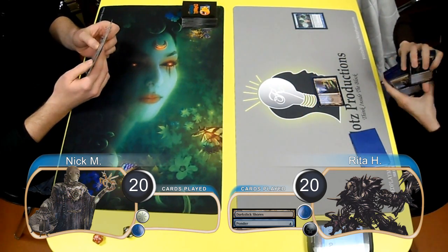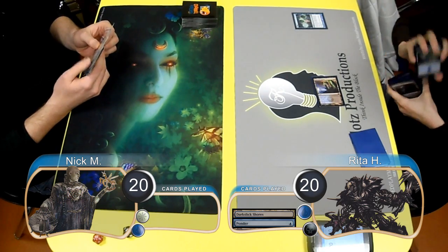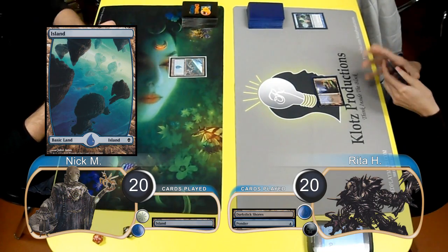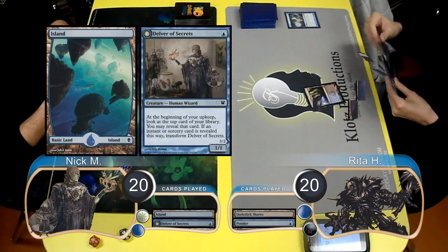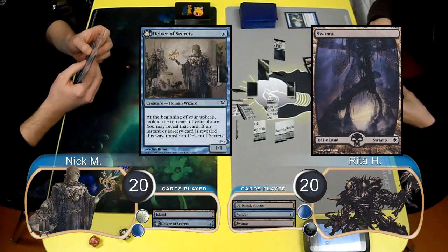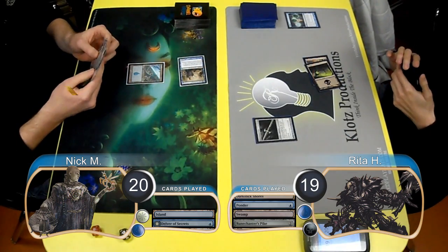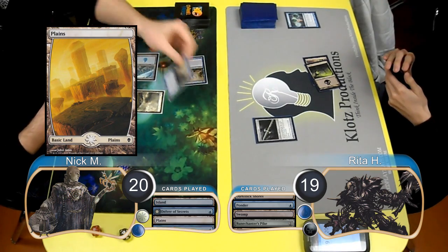Rita started the game off by laying down a Darkslick Shores and casting a Ponder. She chose to shuffle away the cards and draw another one. Then Nick laid down an island and resolved a Delver of Secrets. Rita then laid down a swamp on her turn and put a Runechanter's Pike into play. Nick attacked with his Delver, taking Rita to 19. Then post-combat, he laid down a Plains and put a second Delver into play.